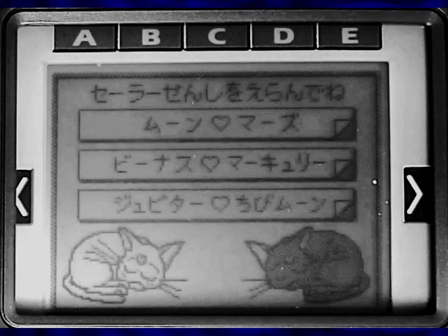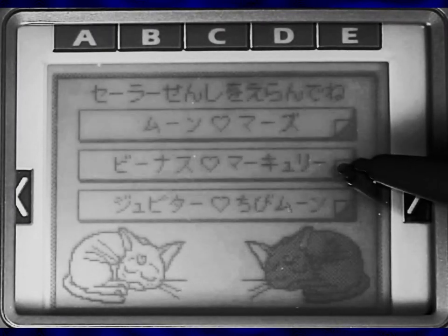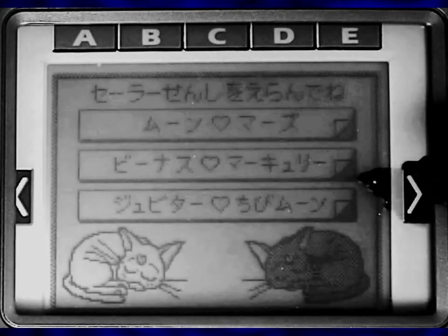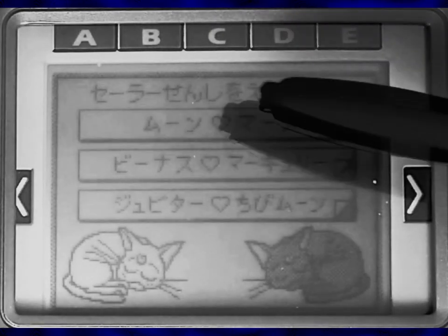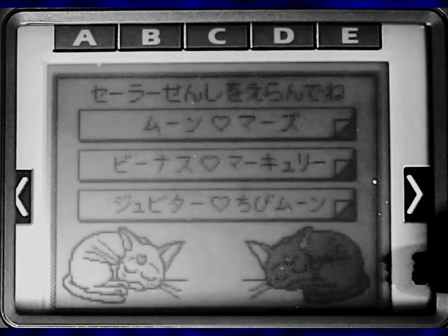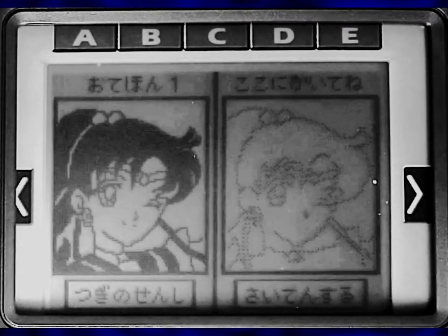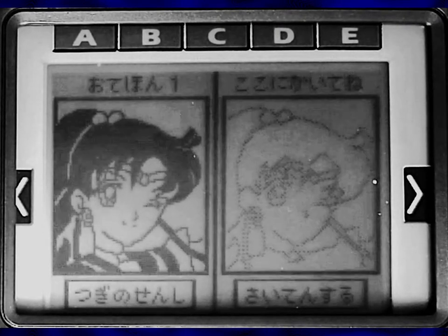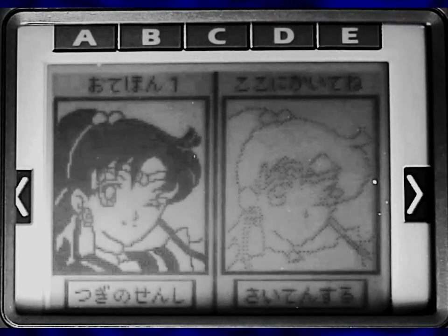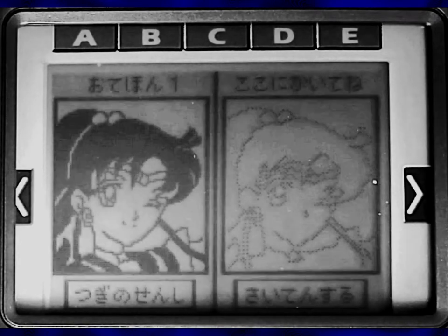Choose a Sailor Soldier — Sailor Moon and Mars, Sailor Venus and Mercury, or Sailor Jupiter and Chibi Sailor Moon. I should say Sen translated these hearts as "and." I'm pretty sure we're about to see pornographic scenes of each of these, which I'm fine with, so let's go with Jupiter and Chibi Moon. Oh no, is it asking me to fill in the black parts? Wait, this is just a character and a far more poorly drawn character on the right?